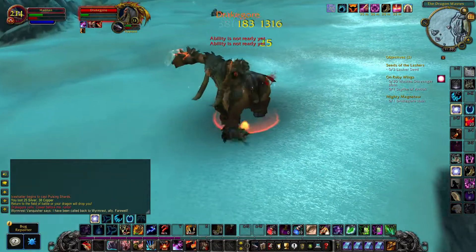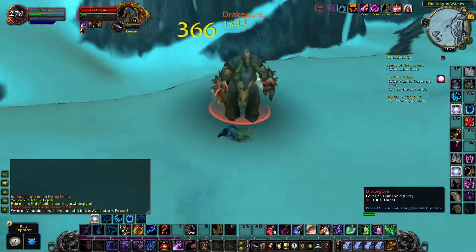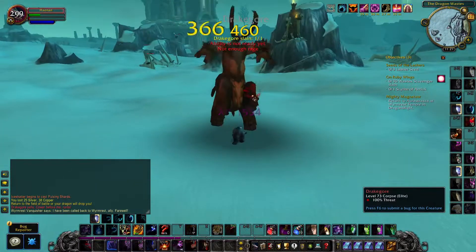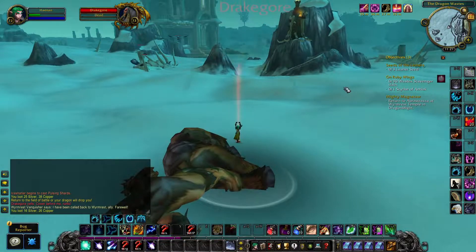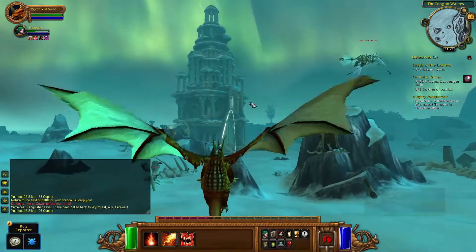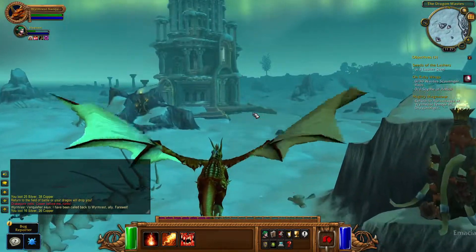Then I kill the other Magnator, Drake Gore. And what do I do after I kill him? Do I run all the way back to Wyrmrest Temple to complete the quest? No — I use the quest item for 'On Ruby Wings' and fly, saving me a lot of time.